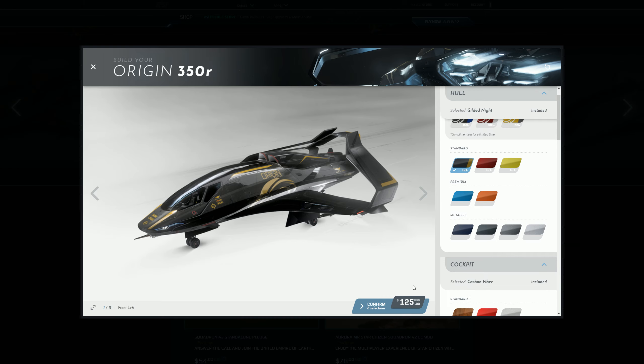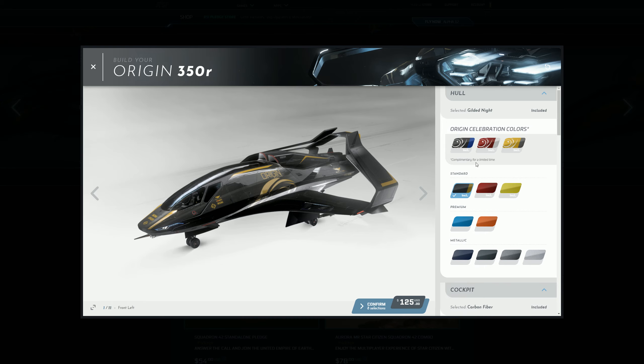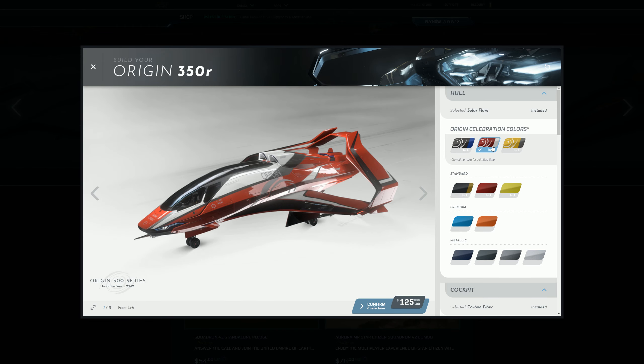There are Origin celebration colors, complimentary for a limited time. I believe there's going to be some type of Origin event coming up, so this probably ties in with that. As you can see, clicking on any of those changes the color of the outside of the ship.